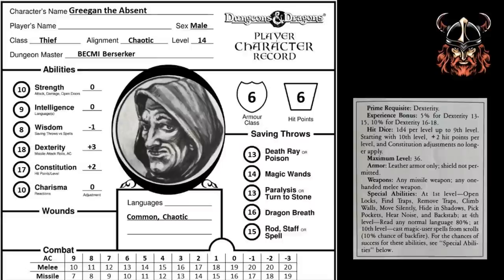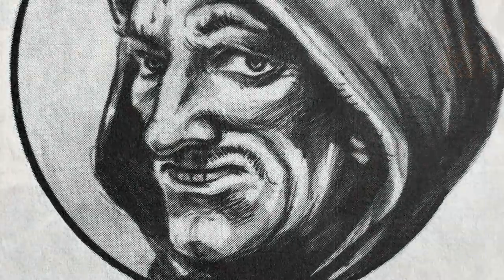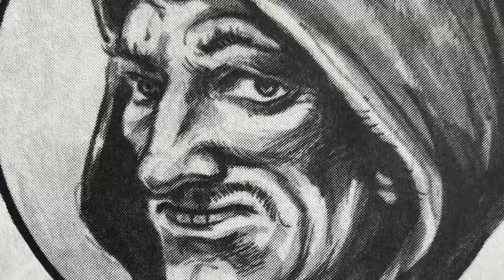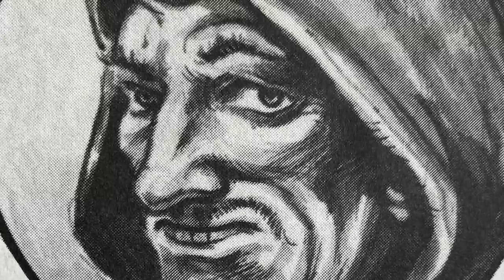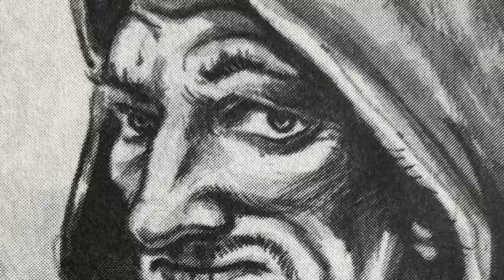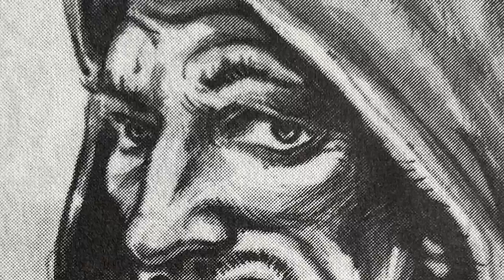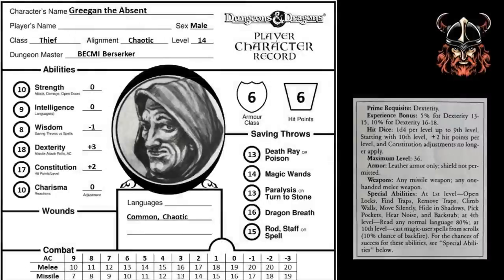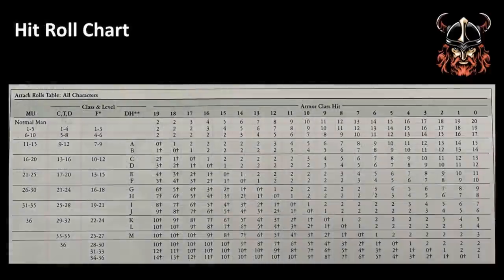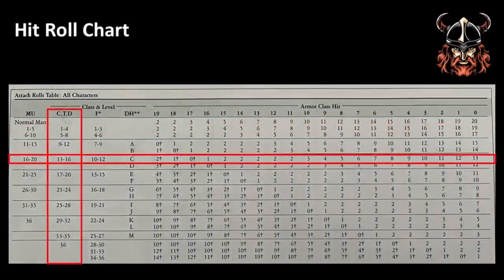Now, Gregan the Absent is no longer first level. He has 760,000 experience points and has reached 14th level. He scans the clientele of a Glantrian tavern before spotting his mark — an inebriated niece of one of the wizard princes who just so happens to be stuffing some interesting paperwork into her pocket, before stumbling drunkenly out of the tavern door towards the waiting gondolas, with Gregan close behind her, hugging the shadows. Let's have a look at his character sheet to see what's changed. First, let's look at his saving throws — as Gregan is now 14th level, we refer to the correct numbers on the table and copy them to the sheet. Next, we'll update his hit roll chart, consulting the numbers appropriate to his level.